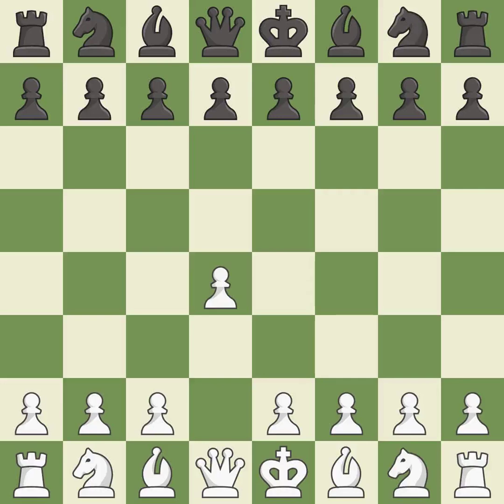Opening with the Queen's pawn controls the center and usually leads to a more positional development of the pieces. D5 establishes a presence in the center, controls the e4 square, and opens up the light-squared bishop. The Queen's Gambit offers up a wing pawn to attack the center and distract Black from the e4 square.